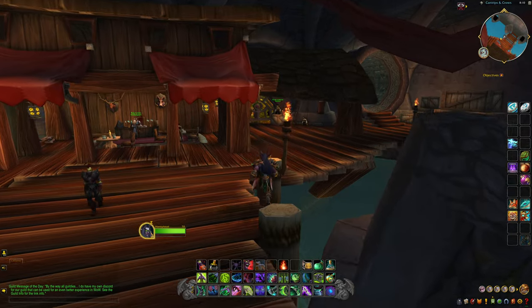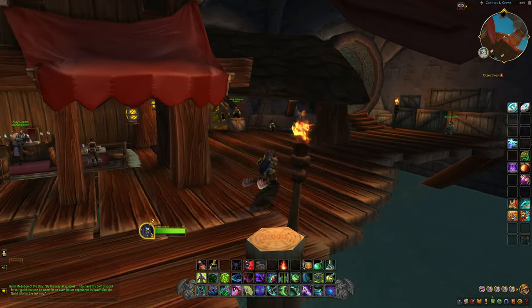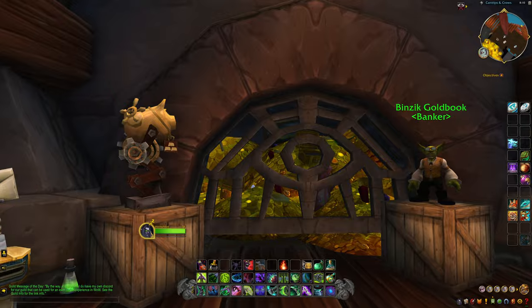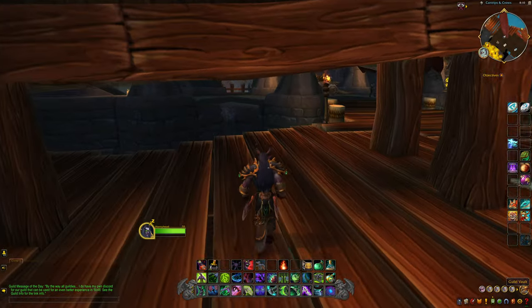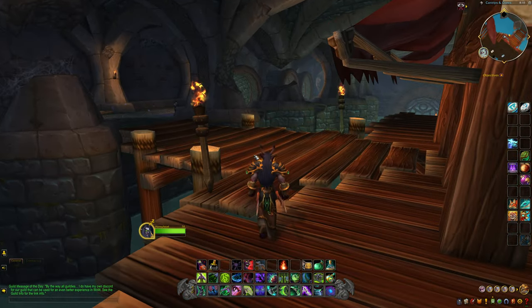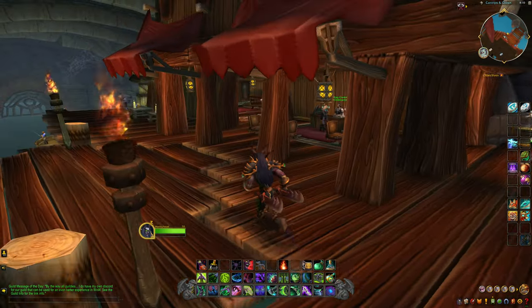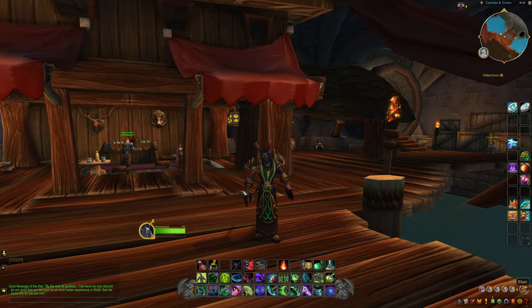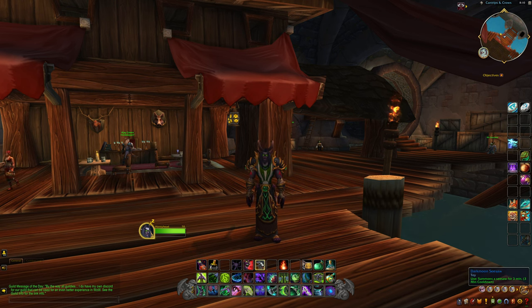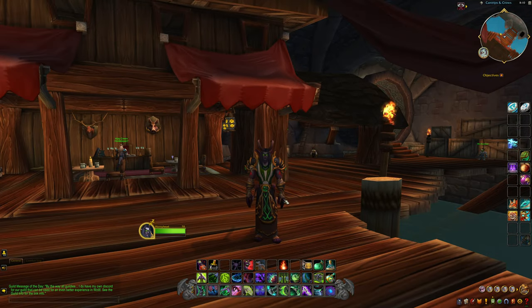I'm going to be showing you how to do a glitch where you can actually break into the Dalaran Bank over here and get inside. Now, there are a few things I would recommend: always using a Demon Hunter, as it's the easiest class to get around and do glitches with. I would also recommend you have a Dark Moon Seesaw, which is what I've been using to do all my glitches, and then also something to grow you, like the Elixir of Giant Growth.